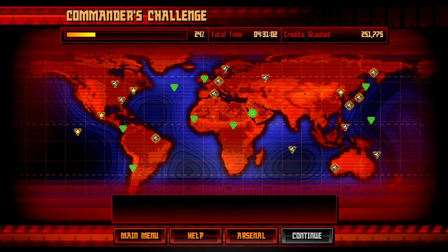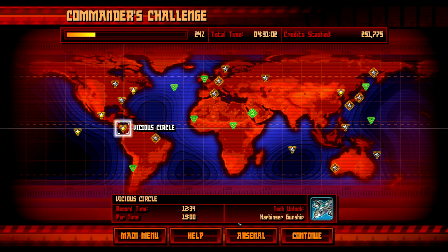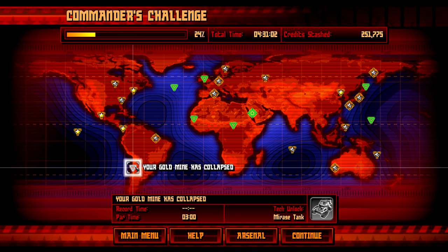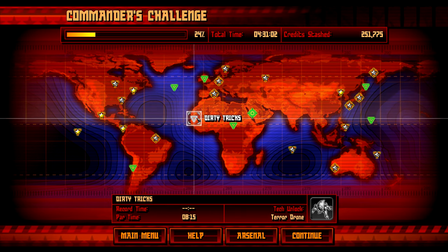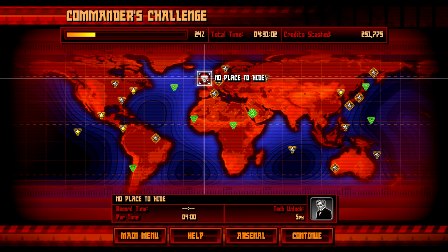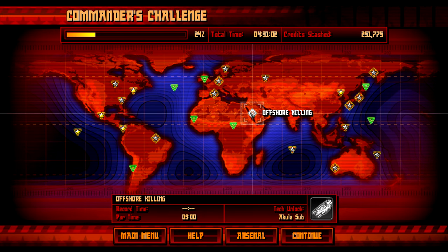Welcome back to Command & Conquer Red Alert 3 Uprising and welcome back to the Commander's Challenge. Last time we did unlock the Harbinger gunship. This time we could go for the Mirage Tank, the Proton Collider, or possibly the Spy. This one here isn't too hard; we could go to the Congo here and unlock the Guardian Tank.